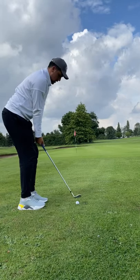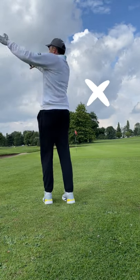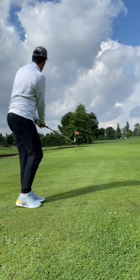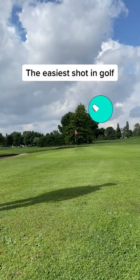Number 2, use the cheat codes. Please don't get your wedge out every single time you chip around the greens. If you're not confident in your short game, it will lead to inconsistent shots, just like that. Instead, take your 8 iron, 7 iron or even your 9 iron and play the easiest shot in golf — the bump and run.